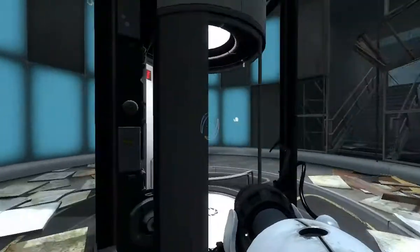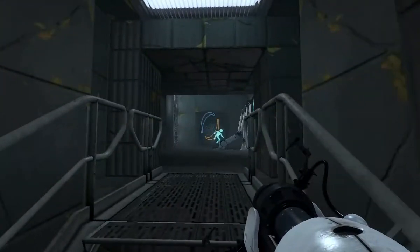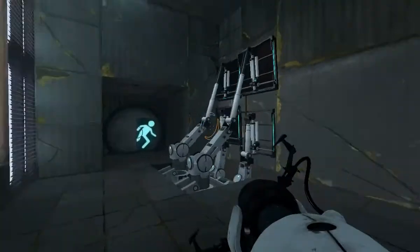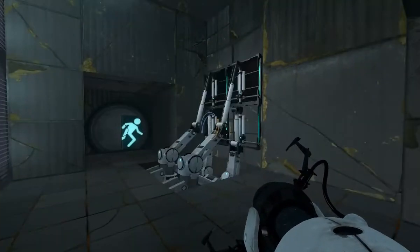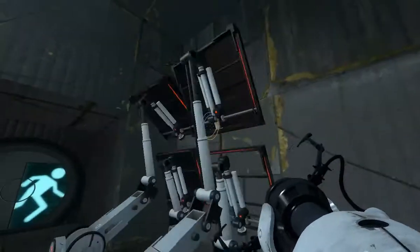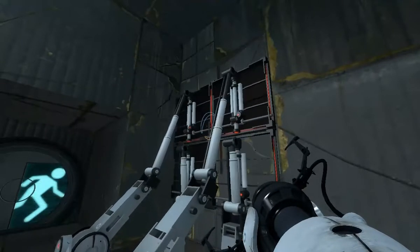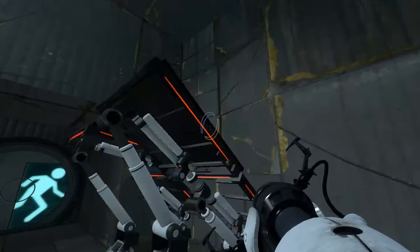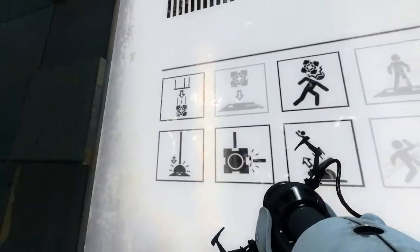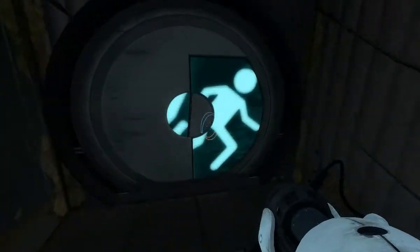She's gonna start talking to us soon, I'm pretty sure. She's not talking to us. What is that thing doing? That's really creepy. Anyway, Chamber No. 9 — we are doing the Thermal Discouragement Beam, and the Cubes, and the Aerial Faith Plates.